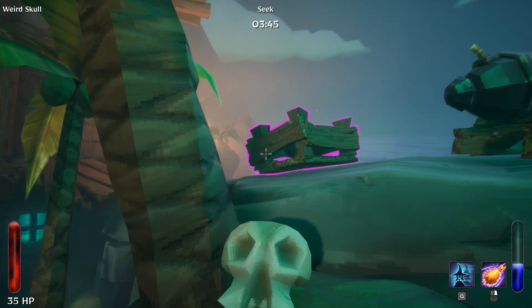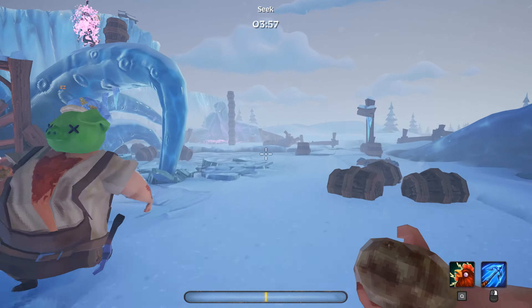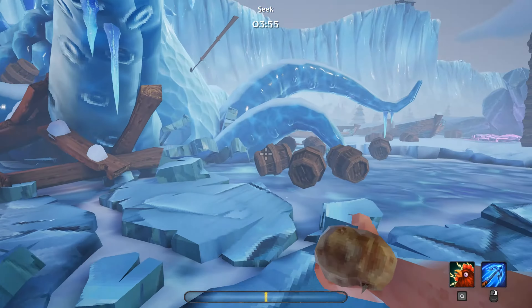Fill a pot is a 2v2 game mode where witches compete to fill cauldrons before the time runs out. And that's the four core game modes.